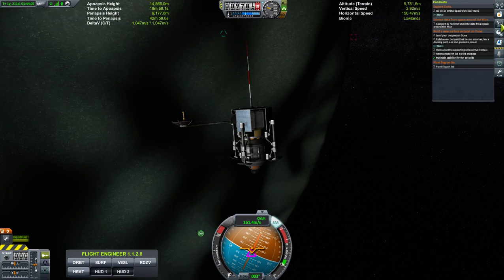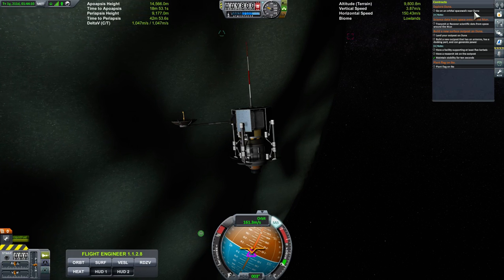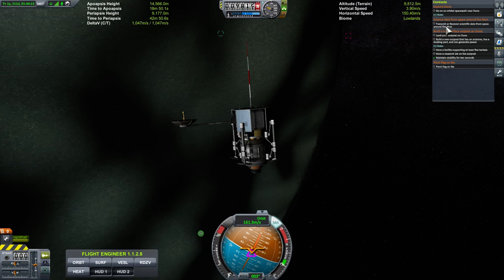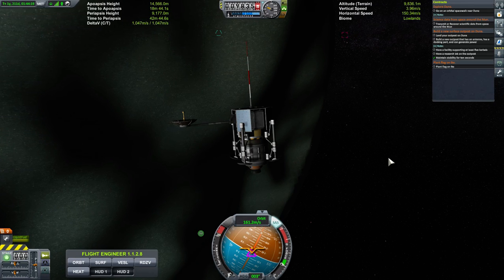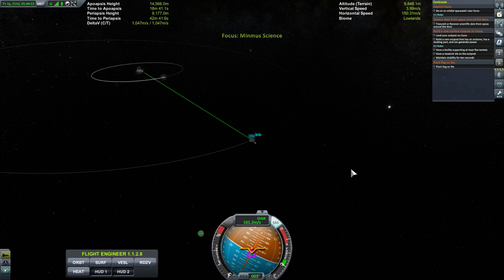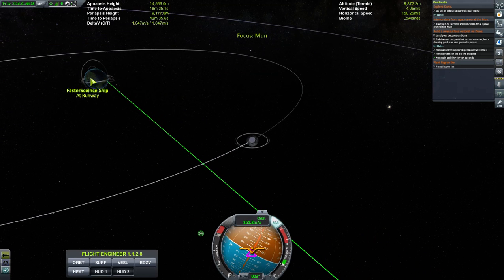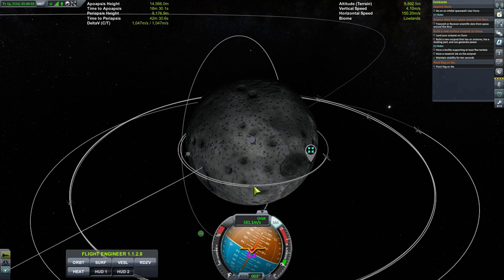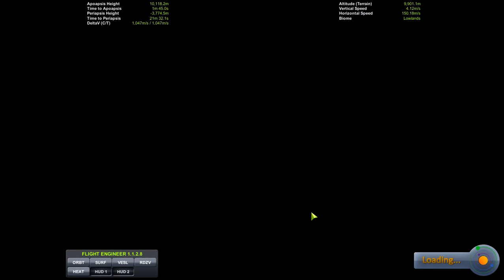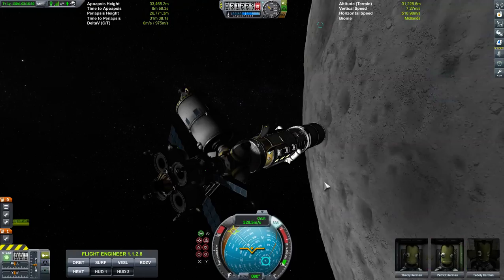Let's see what our orders are. Go on an orbital spacewalk near Duna — we're nowhere near Duna right now. Transmit or recover scientific data from space around the moon — so let's go do that right now, and that's probably where I'll end this. All the Kerbal Space Center wants is some data — they don't care what it is. It could be a temperature reading that gives no scientific data, but as long as I do it I'll get money for it. It is a contract.